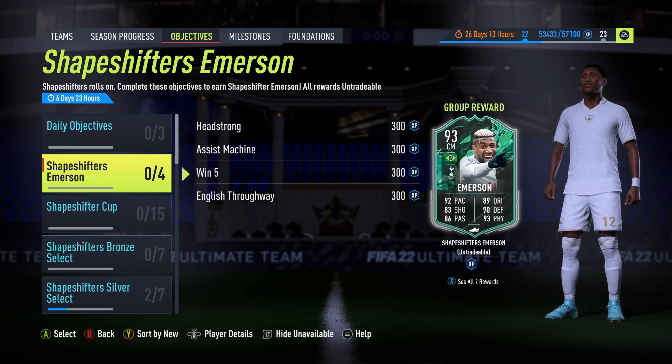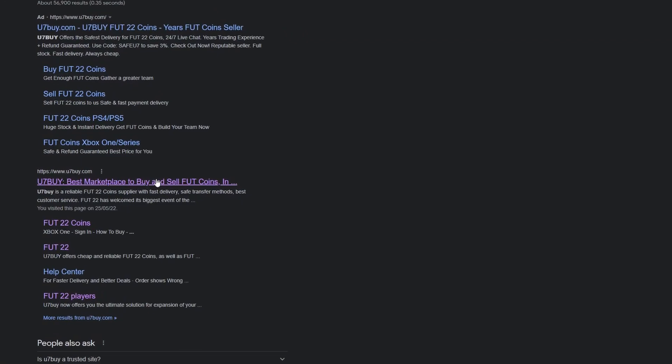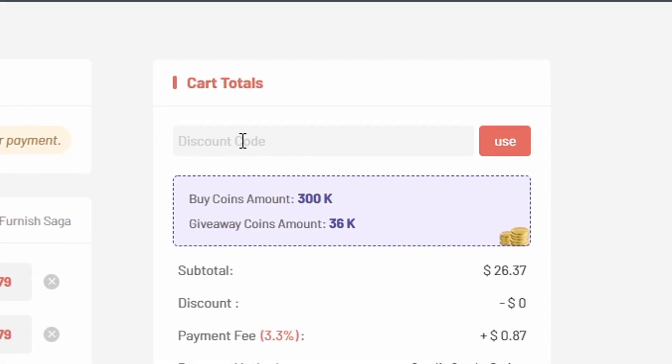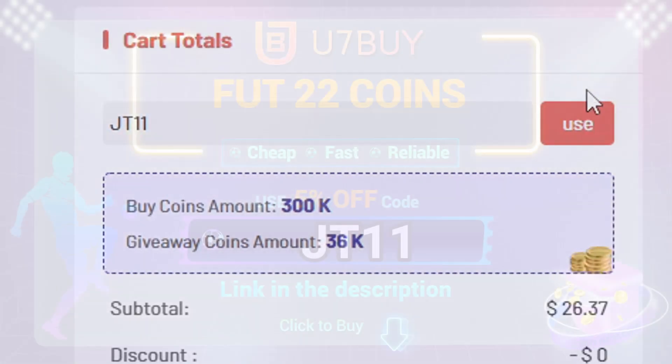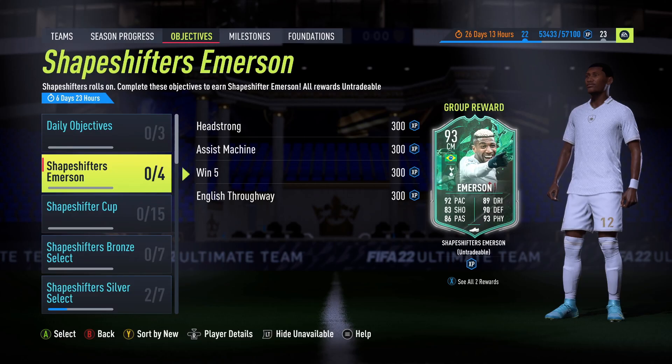What is going on guys, today we are looking at Shapeshifters Emerson and to be honest it looks quite a nice card. If you're tired of coming up against teams that rip your hair out every single day, make sure you check u7buy.com for the most reliable and cheapest coins on the market, and at checkout make sure you hit JT11 for five percent off your order.